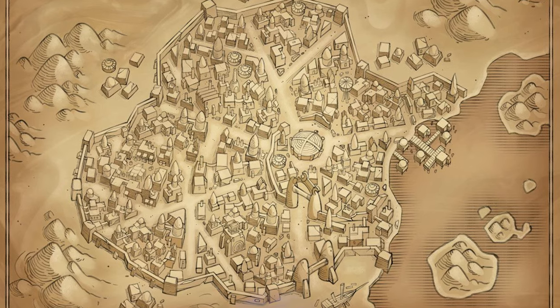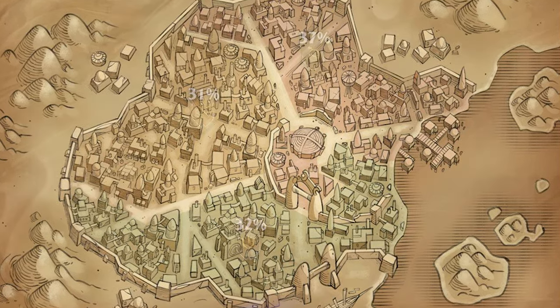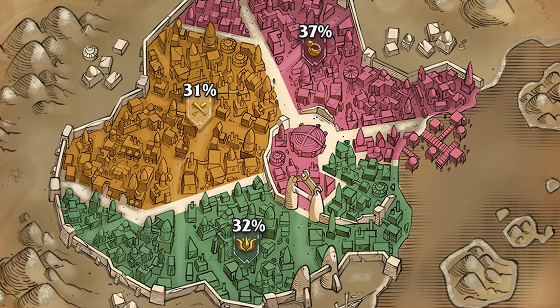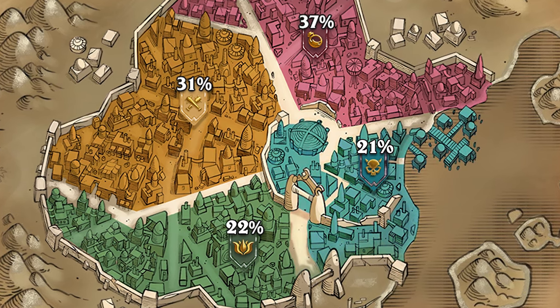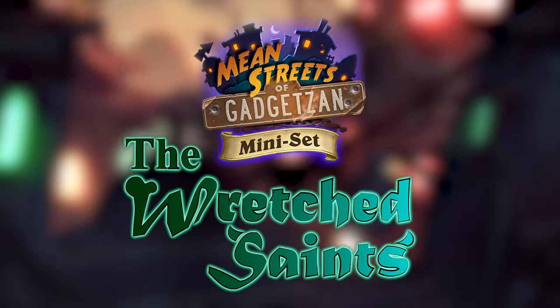You might recall how Mean Streets of Gadgetzan took place in the sprawling metropolis of Gadgetzan. Three powerful gangs have risen to prominence and divvied up Gadgetzan's territory between them. But the scales are about to be tipped, because a new gang has appeared and started to claim parts of the city for themselves — the Wretched Saints.